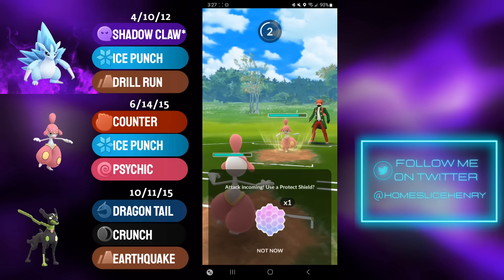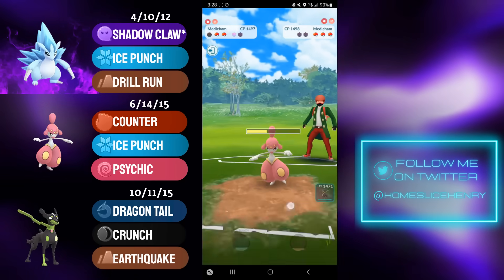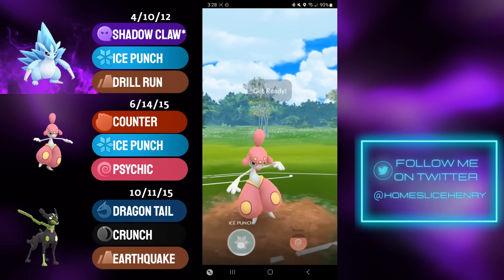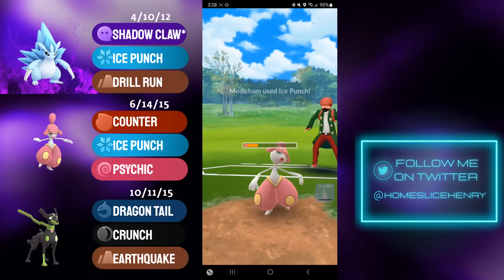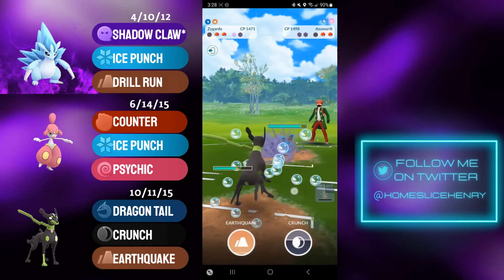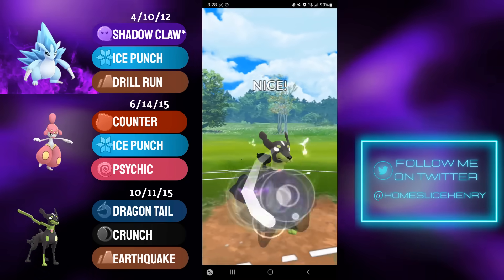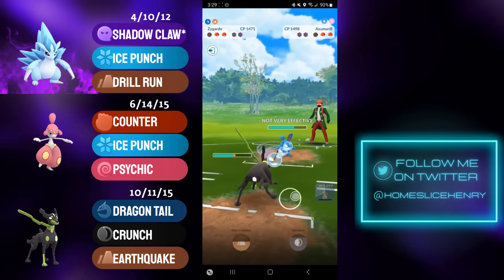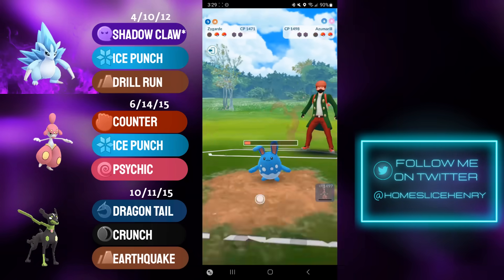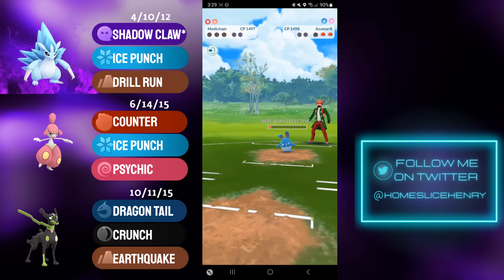I bring in my own Medicham because I can't risk Zygarde taking double super effective Ice Punches. My opponent lands a Psychic; I fire off a Psychic of my own. I go for the Ice Punch — it's a CMP tie. They're one short of their own Psychic, so it's just the Ice Punch from them. I fire off my Ice Punch — won't KO but sets up a farm for Zygarde. I just have to hope Zygarde with energy and a shield can sweep, but they have Azumarill in the back and it definitely cannot. Maybe if I get a Crunch debuff into an Earthquake — but it's just not happening. Zygarde hits hard, but not hard enough against a bulky XL Azumarill. Ice Beam KOs, and Azu gets the bubble down.